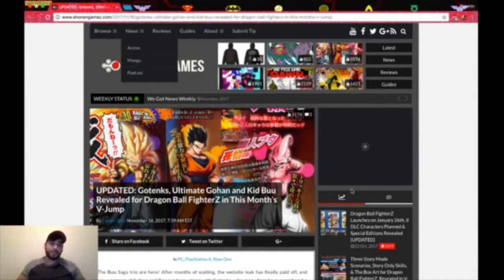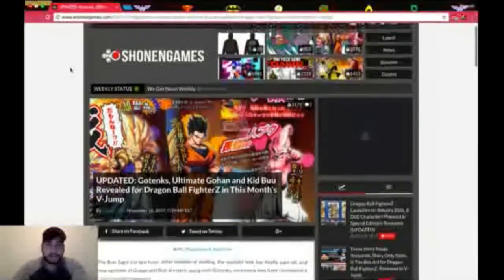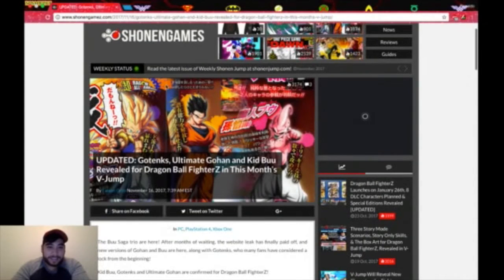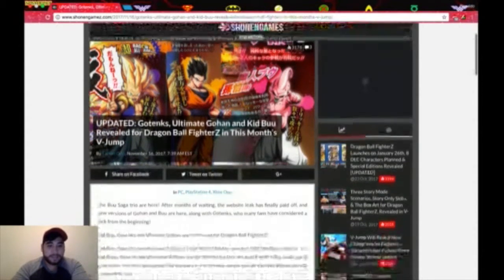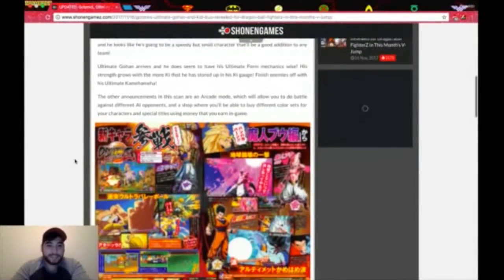Hey guys, welcome back to Hero Mode Burst. Today I'm so excited to share that we have new challengers in the new game Dragon Ball FighterZ. It was released in V-Jump — I'm on Shonen Games dot com — and you can see right here there are three new challengers: Ultimate Gohan, Kid Boo, and Gotenks. This is the Boo saga trio apparently, and this looks pretty epic.